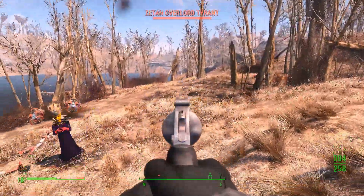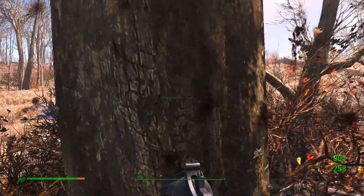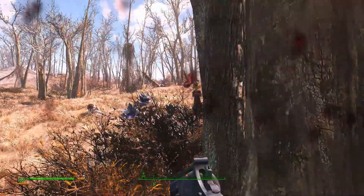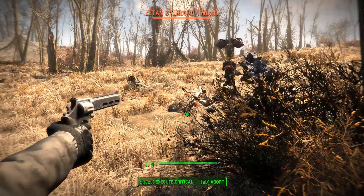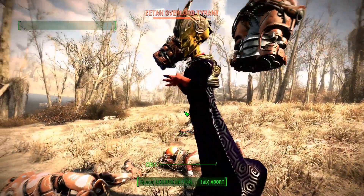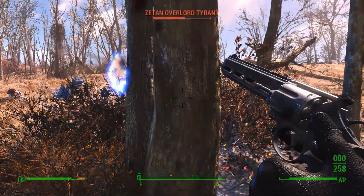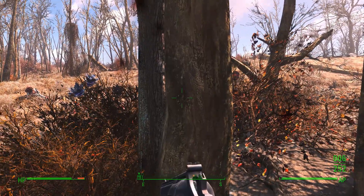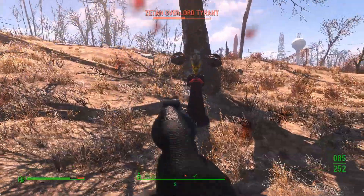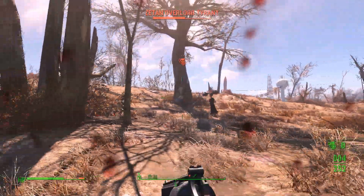There's a leader - it's called an Overlord. The higher-level guys have some sort of telekinesis ability. They also have these floating guard things that do a number on you - sort of like drones.